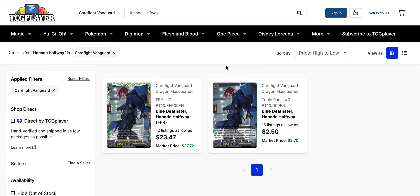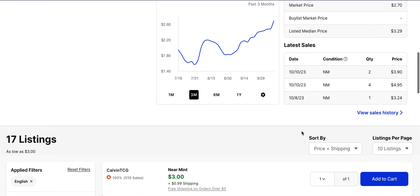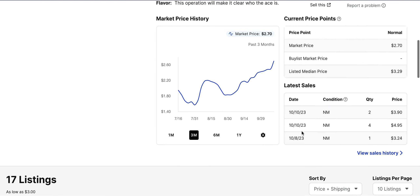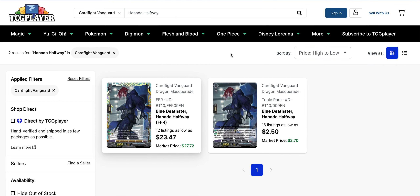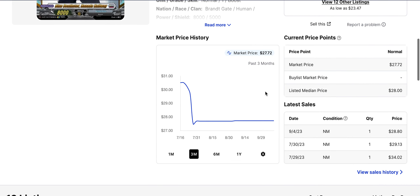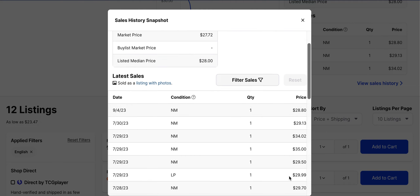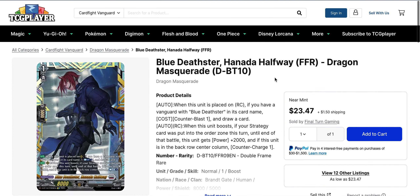The final card for today is Blue Death Star Haneda Halfway. With Set 12 we've got Avogarda support coming out, and Halfway has been rising in value ever so slightly. We're now looking at $3 base for this card and it has been selling for close to $4. The FFR has not moved too much — it's been holding in the $20s for quite a while and hasn't sold since September. When it did sell it was closer to $30 on sale, and people did buy this for $35. Now you have listings as low as $23–$25, so there's availability on that.